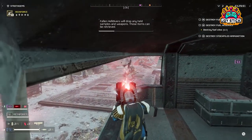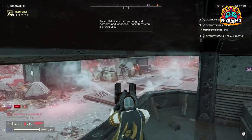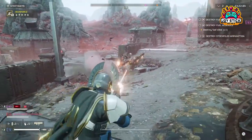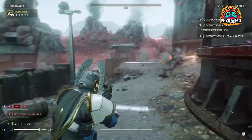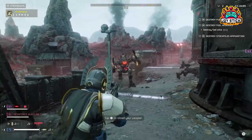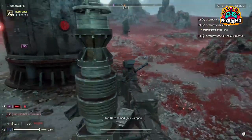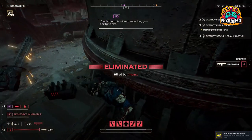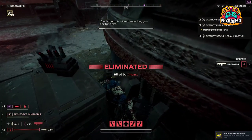Arc Thrower. Often underestimated, the Arc Thrower shines in crowd control. Its streams of electricity leap between targets, dealing consistent damage and bypassing armor. Ideal for clearing swarms of smaller enemies, its unlimited ammo is a boon. Beware of its indiscriminate nature — ensure your team is clear of its path to avoid friendly fire.